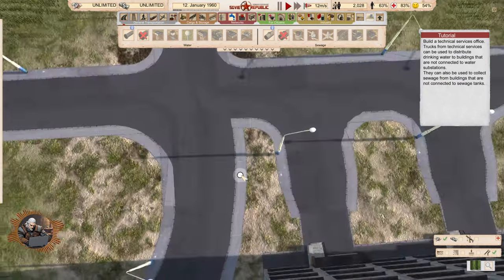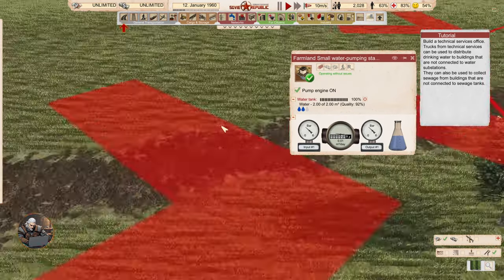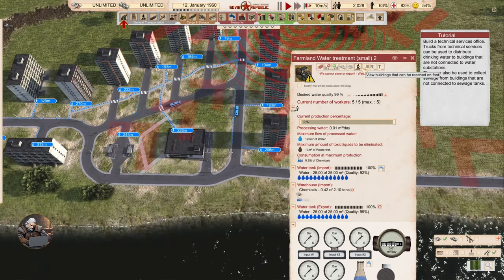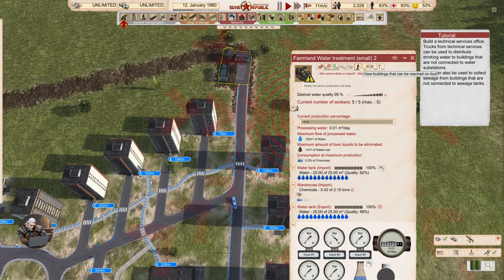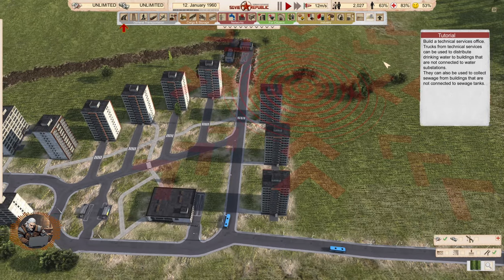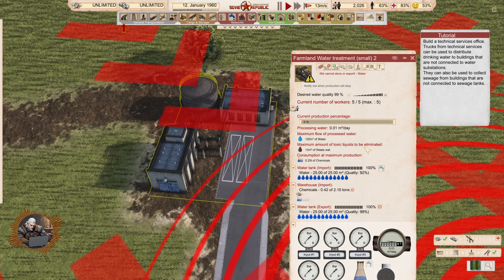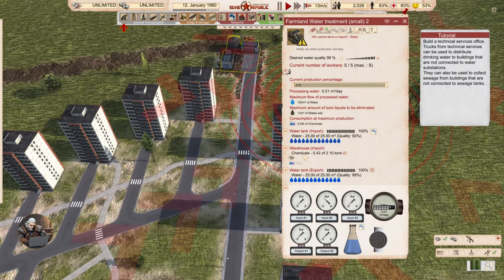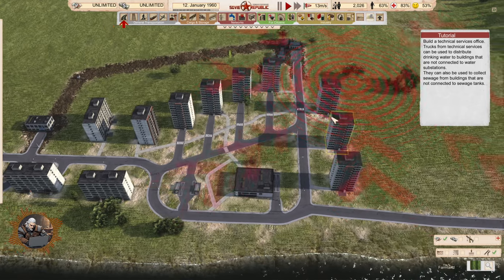Let's see what we have. So we have this well pumping water at 92 quality, which goes to the water treatment plant. The treatment plant doesn't do anything yet because we didn't actually put the substation here. And then who is creating wastewater? There you go — wastewater. So I guess now we have to set up the vehicles that are going to do this.